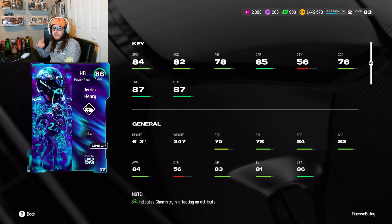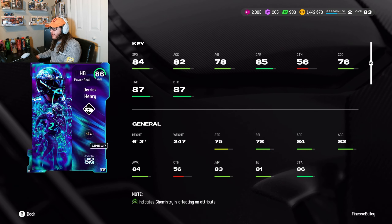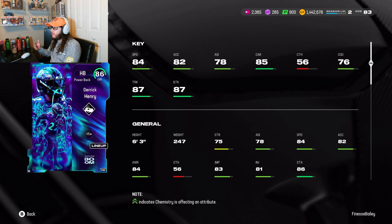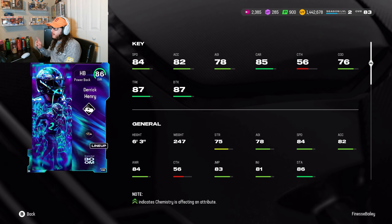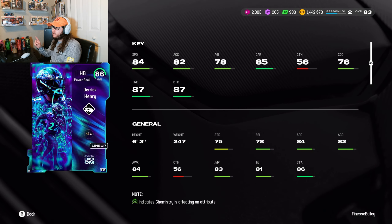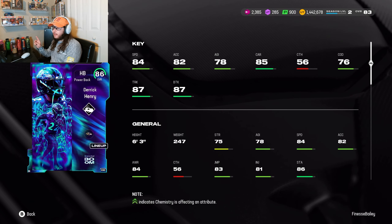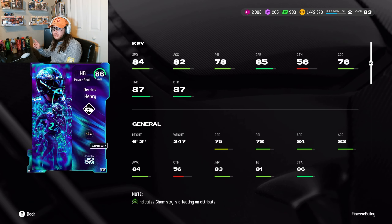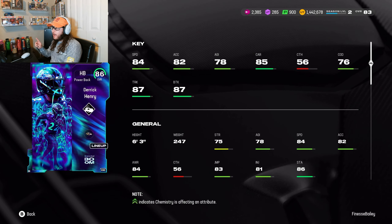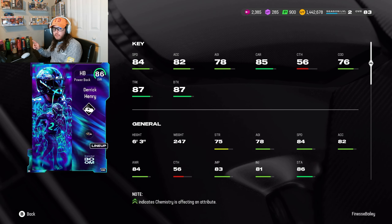I'm recording this intro after I already did my gameplay, and I will say that 85 carrying might be a lie — I don't even know if it's in this video. This man has fumbled a few times and it's a little ridiculous. And that 78 agility is true — his agility is kind of bad, so I would definitely not juke with him and would rely on trucking and stiff arm with this Derrick Henry card.